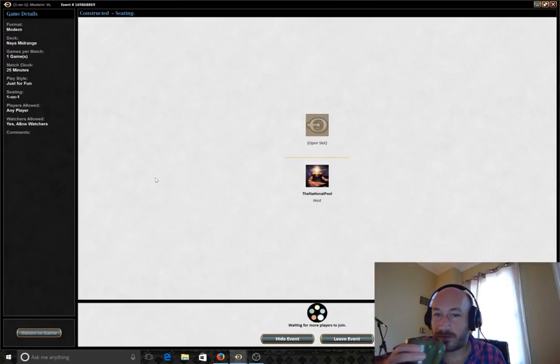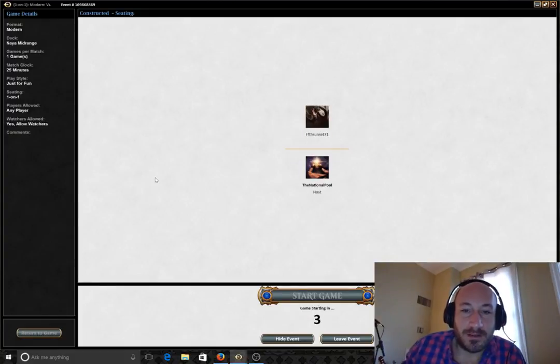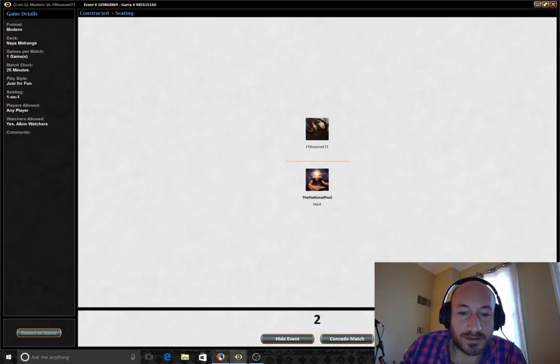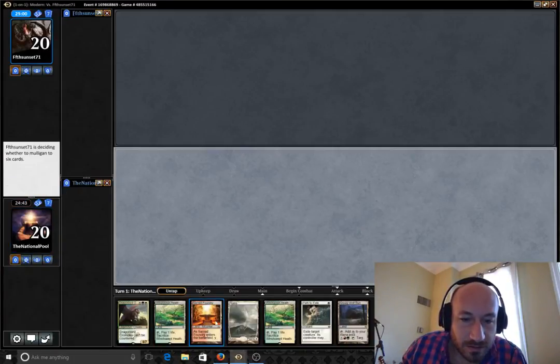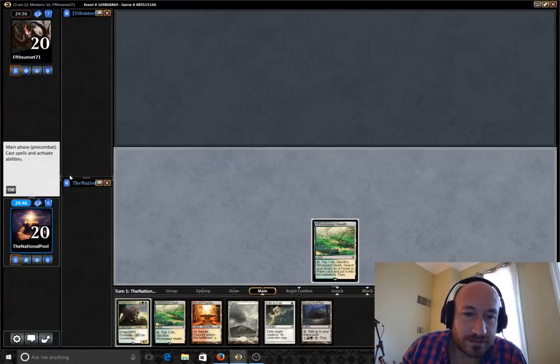Just having some coffee. Early morning Magic — I don't think I've done this before, so I hope my brain is working enough to make the smart decisions. Looks like we've got a game going on here, so let's do it. Play first. That's slow, but we'll keep it and see what we can do. Let's go Windswept Heath — basically just trying to thin out the deck as usual.